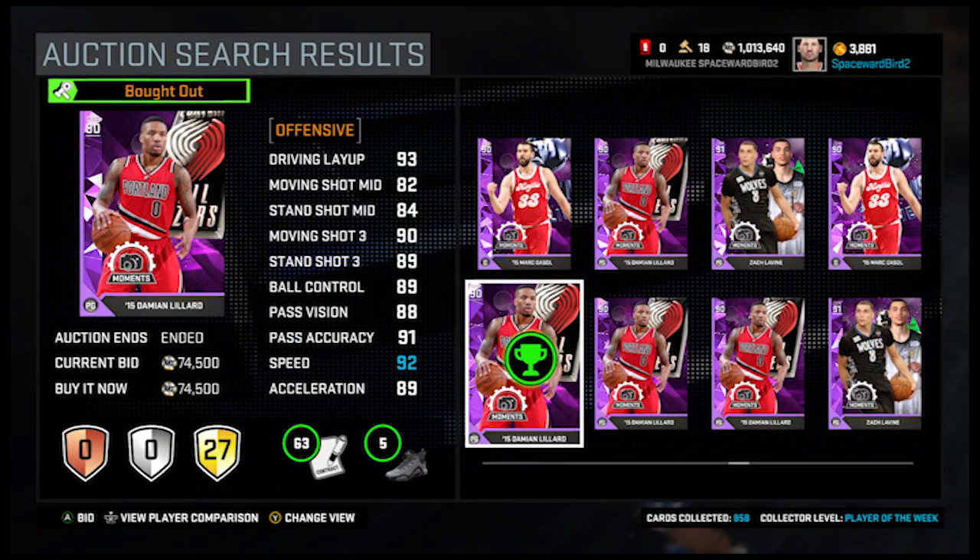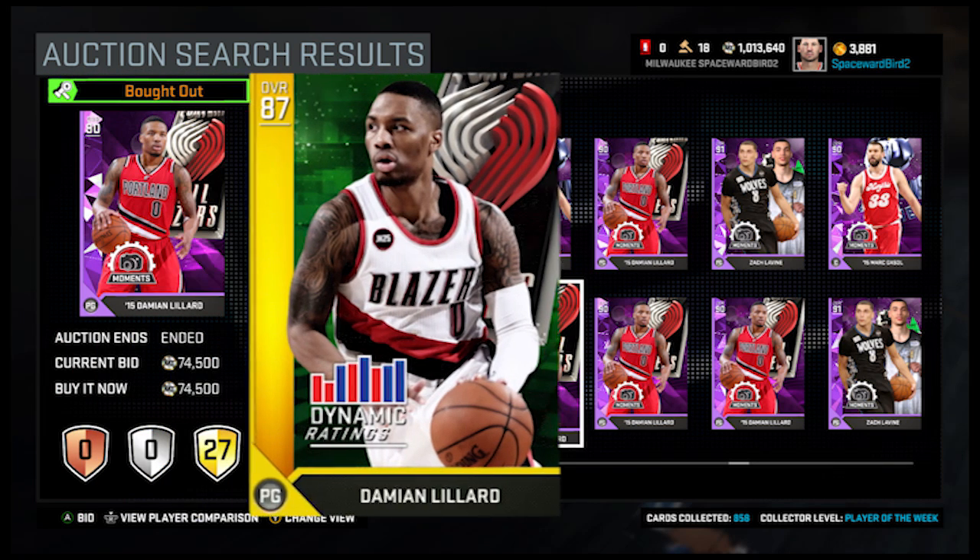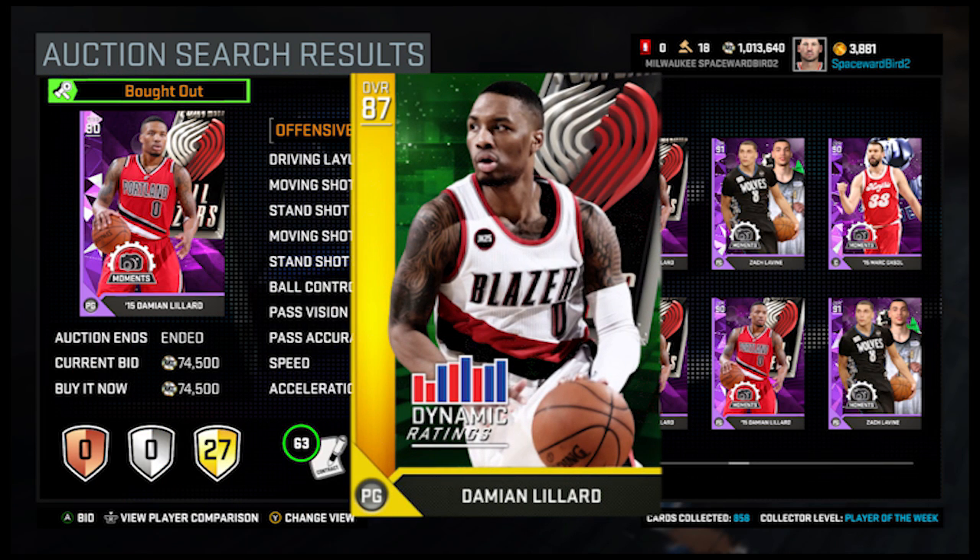Starting with this Moments Damian Lillard. This card caught my attention because one, it was badged up — 27 gold badges, which is insane — and two, it had over 60 contracts. We picked it up for just under 75,000 MT and gave it a run. Just some background on Lillard: we've got his dynamic card in the collection, badged up. We've used this card a lot — it helped us get through historic domination.